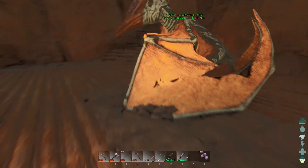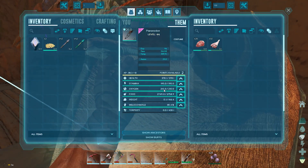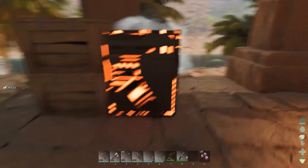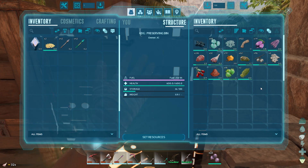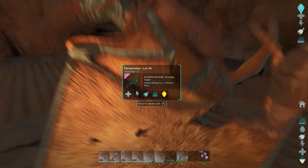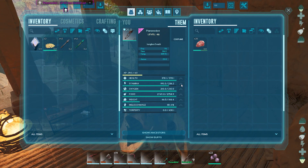We're back and we have crafted up the PT saddle. This dude's stamina and weight is a joke. Let's put this in the preserving bin. We might need to find something with some teeth in order to use that stuff. He's not great - I mean, he's definitely not great. Can he even carry us? He can!